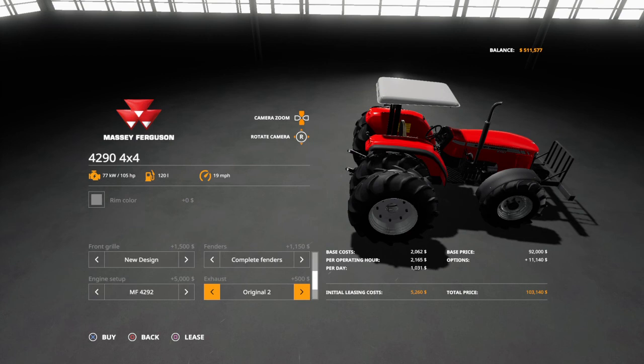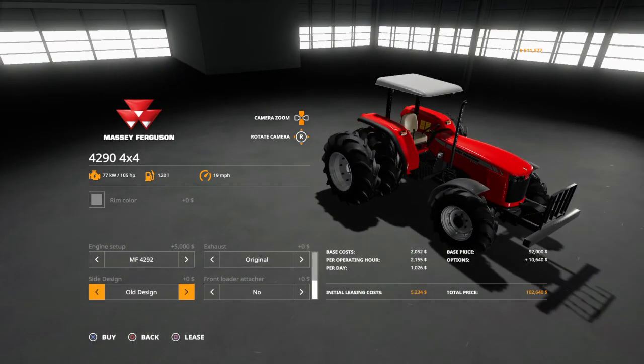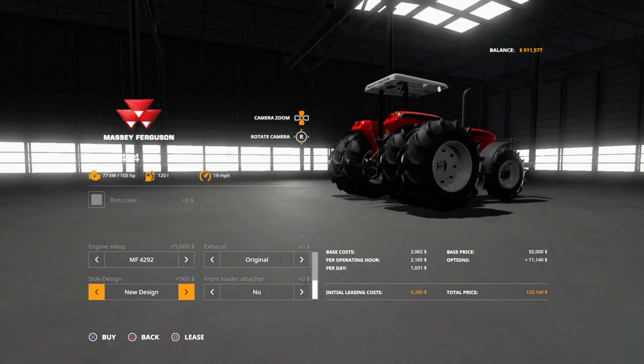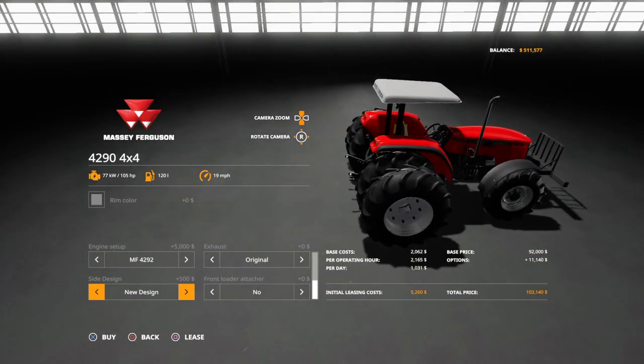The engine setup goes all the way up to 105 horsepower. You can change the exhaust to the original or chrome. There's the old design and the new design with black label and updated lighting - you can see a good MF badge right there. And of course, for the front loader you can do the AGM style or the standard design, whichever you want.